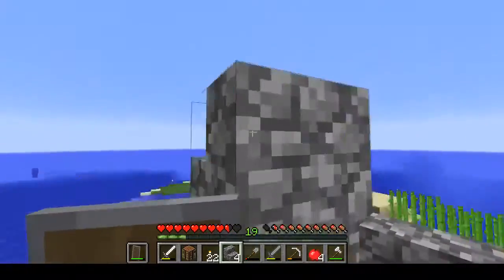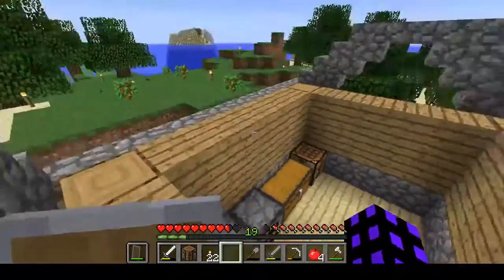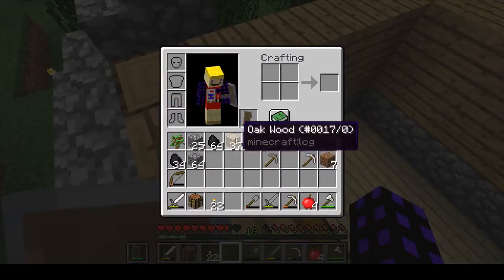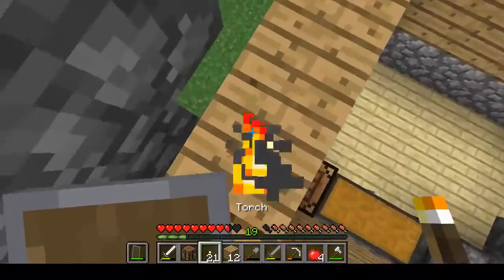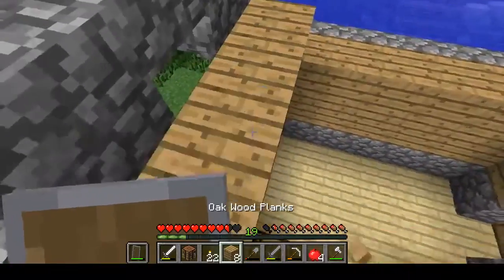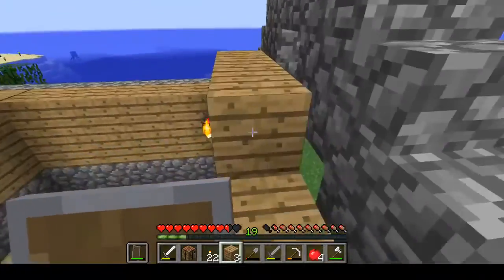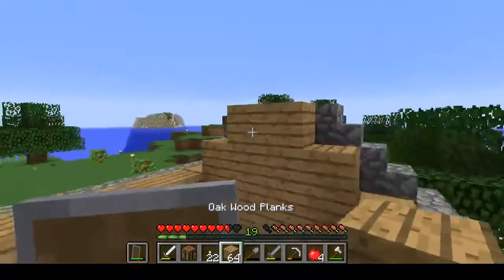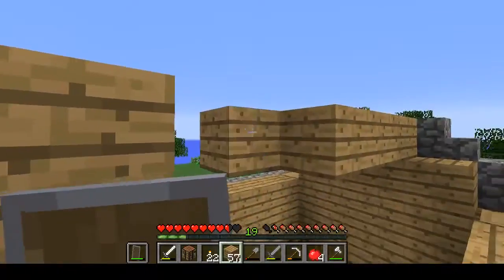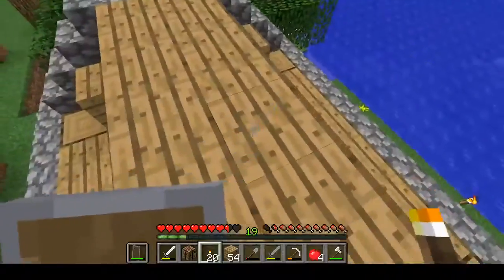I'm just going to go ahead and finish that right up. Let's go ahead and get some more oak slabs. We can technically go across the top right here. This will make it really easy to light up this house as well — or at least the roof.